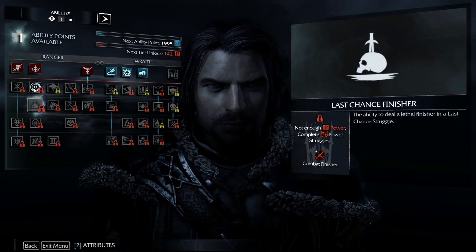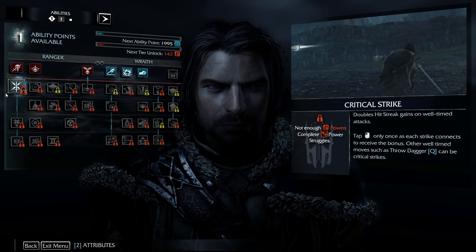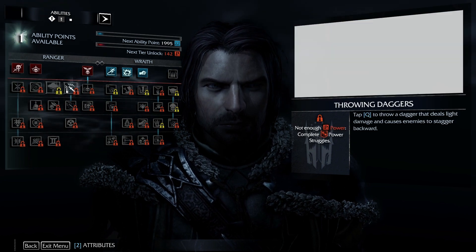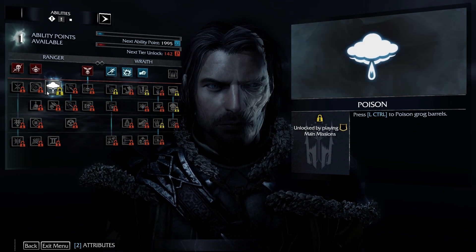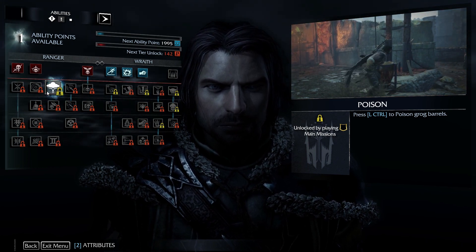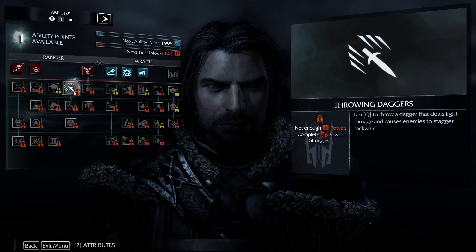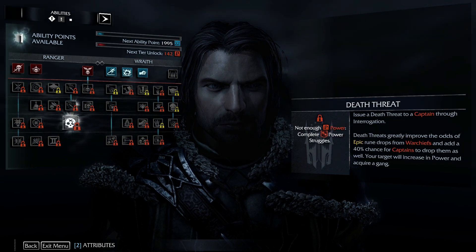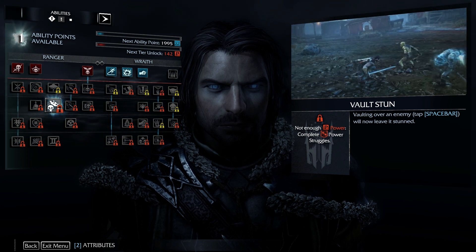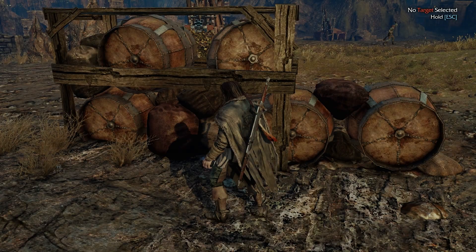You're going to get all sorts of different things — the ability to deal a lethal finisher on last chance struggle, double hit streak gains on well-timed attacks, a poison grog ability where you press left control to poison grog barrels so enemies will drink it and die, throwing daggers, and volting over an enemy with space bar will now leave them stunned. Some pretty cool stuff as time goes on.